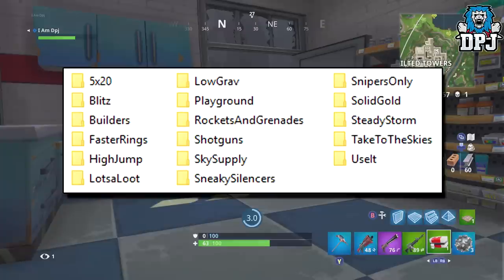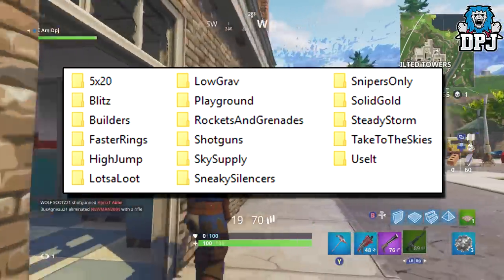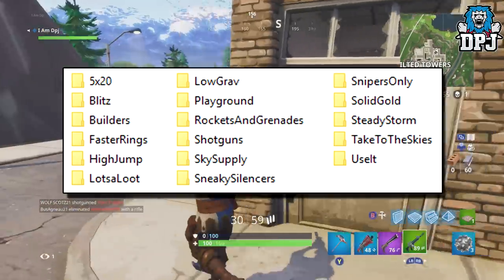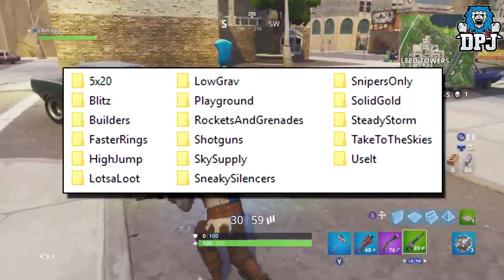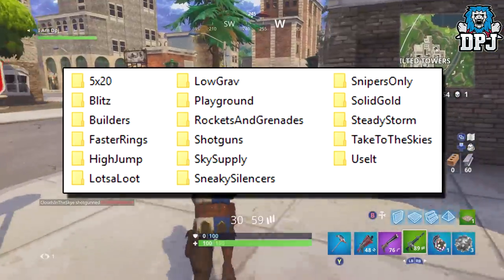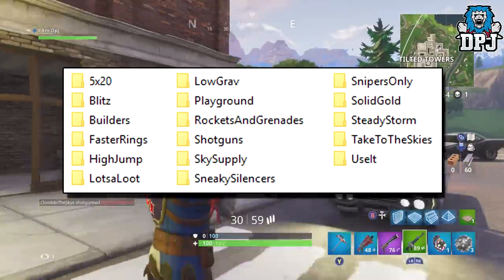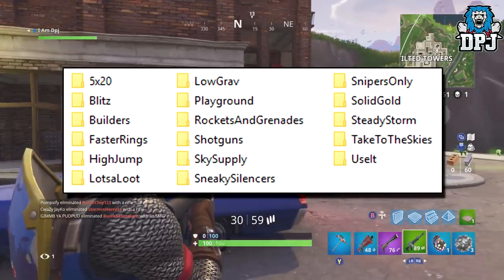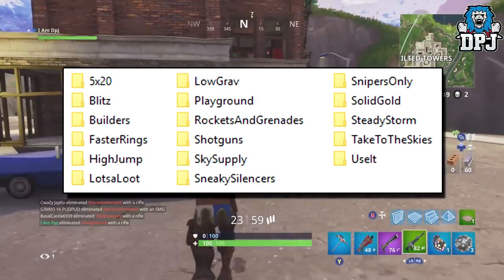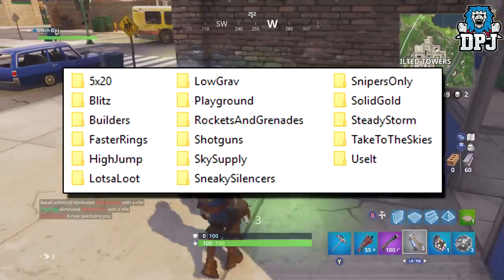It sounds super cool and I cannot wait to see that in game. There's a mode called Blitz, which sounds like a fast-paced short game mode. There's Builders, which could be anything. There's Faster Rings, which sounds like it has something to do with the storm circles — maybe shorter time periods before they close in. There's High Jump, maybe giving you the ability to jump crazy high. Lots of Loot kind of speaks for itself. Low Grav, which obviously stands for low gravity — I could see this being super fun, people just floating across the map uncontrollably, that would be absolutely hilarious.